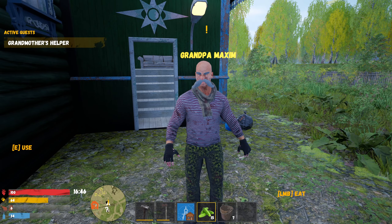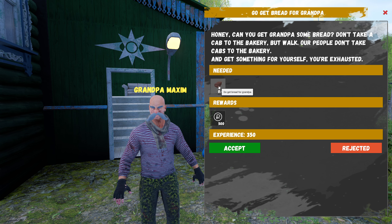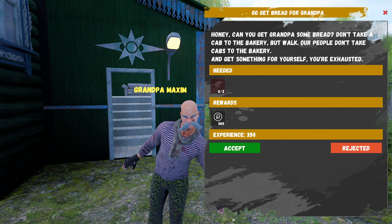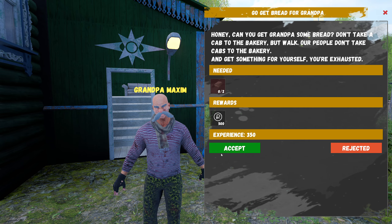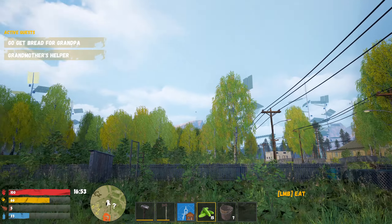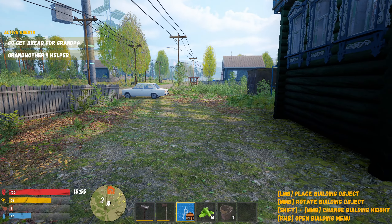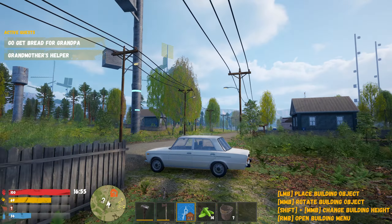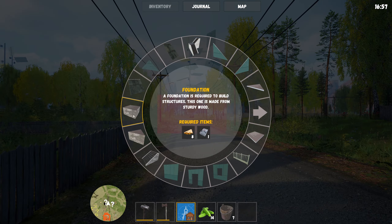Let's give grandpa the thing he needs — I already have 117. See, the tasks are not difficult and don't take a lot of time. I did it! He calls me honey. 'Get something for yourself, you're exhausted.' I know I am, grandpa.